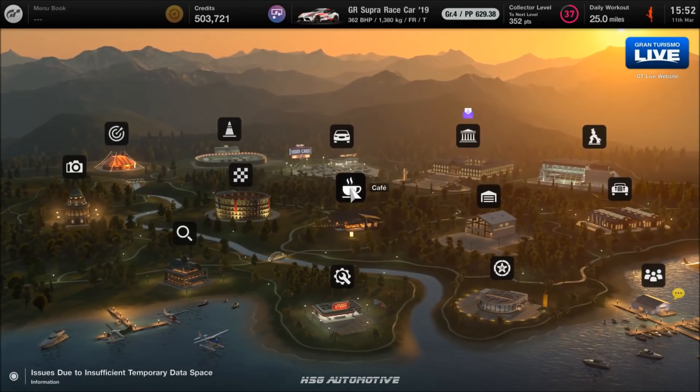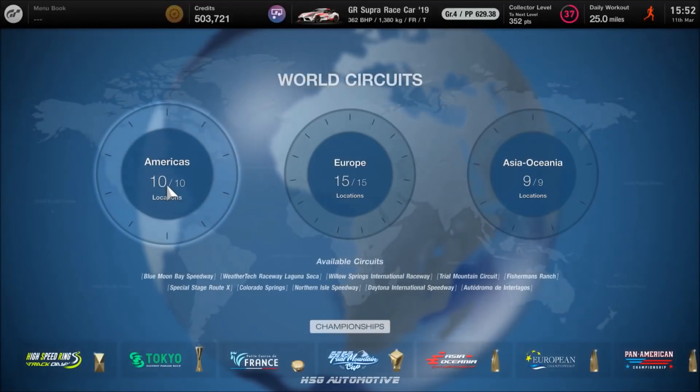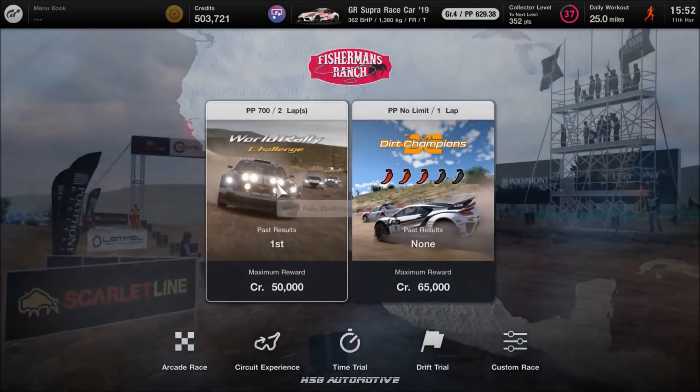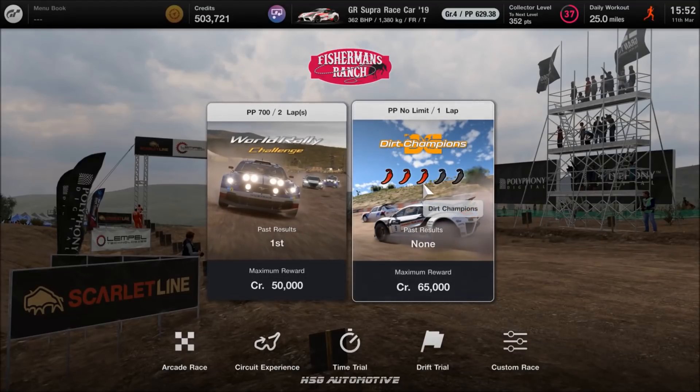As you progress further through the cafe missions, stick at it and keep doing them — none of them take that long and you can win all the cars you need. Then come back to the World Circuits. Once you get to around cafe book 36 or 37, you'll have an event in the American section called Fisherman's Ranch — a dirt track, the longest one, familiar from GT Sport. It's two laps, but one lap takes half as much time as doing the Group 4 event from earlier. You earn the same money though, so instead of 800 grand an hour, this pays out over 1.7 million an hour. That is by far the most efficient way of earning money in the game.